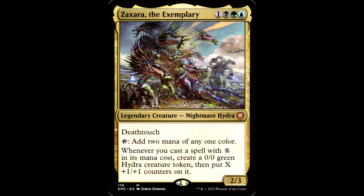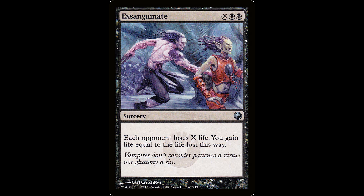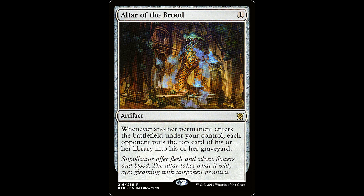Zaxara the Exemplary is another two-mana mana dork — one black, green, and blue for a legendary creature, Nightmare Hydra, a 2/3 with deathtouch. As tap, add two mana of any one color. Don't worry too much about that third ability, but there are some really good X spells you can use to capitalize on all that mana and close out the game. If you want to be a cheeky monster, Villainous Wealth is a great card — just be careful, if the targeted player exits the game you lose all their stuff. Then you get the old standbys, Exsanguinate and Torment of Hailfire — they'll do the job but they're a little boring. I've used them before in a couple decks including my Zaxara deck, but it's a salt-inducing play.